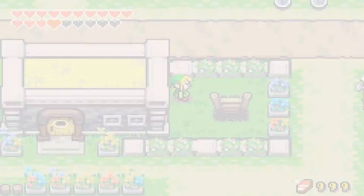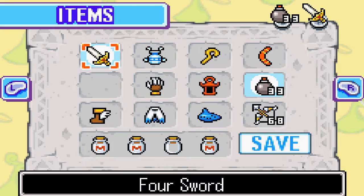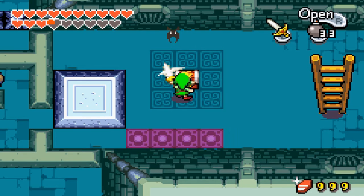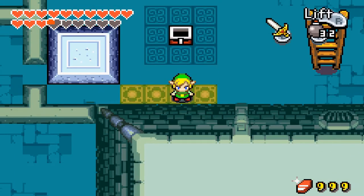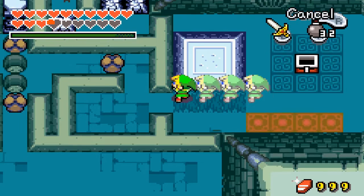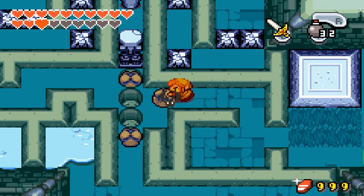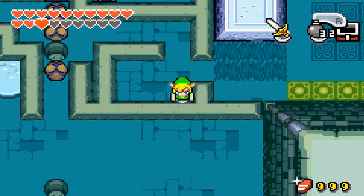Alright, so let's go over here now. Okay, what's in here? Die, die, die! Thank you. Okay, I'm not sure if you can do a threesome — yeah, you can. So two down, one to go.